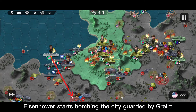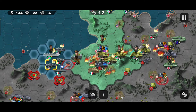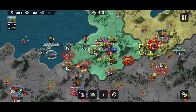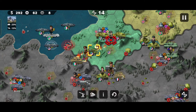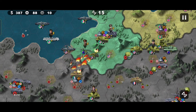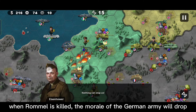Eisenhower starts bombing the city guarded by Grimm, so we don't need to attack that city. Use a paratrooper to occupy the city if needed. When Rommel is killed, the morale of the German army will drop.